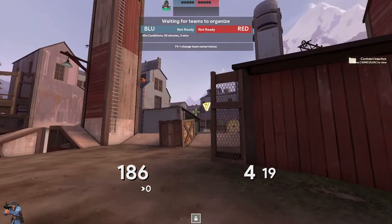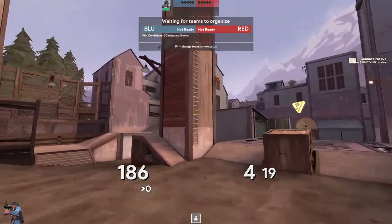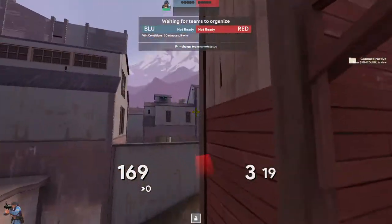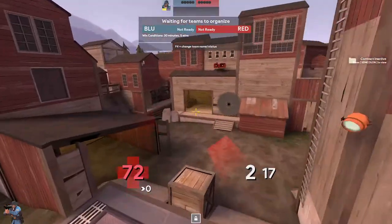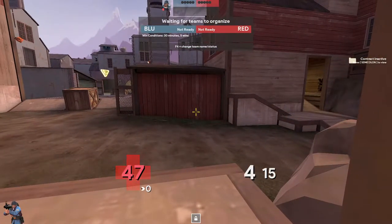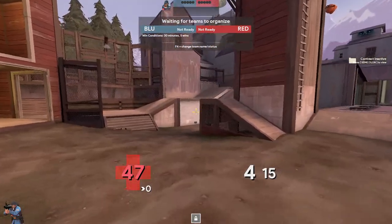It's important as soldier to know how much value you have in these mid fights because of how you can high bomb. There are so many bombs that involve going off this, and you can get so much further. High bombs are a huge part of this soldier mid. You're kind of looking to spam. Roamer is normally playing left, whether it's over here or here.